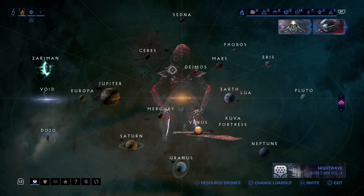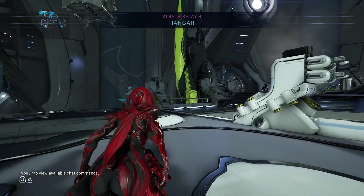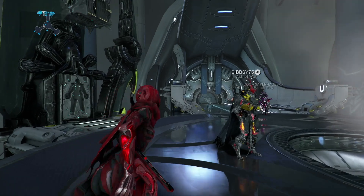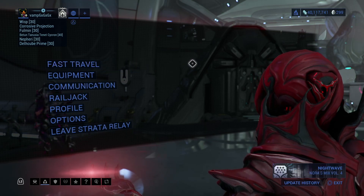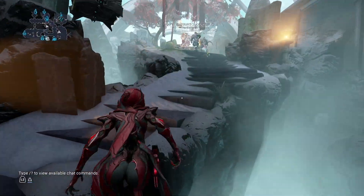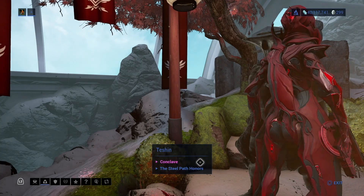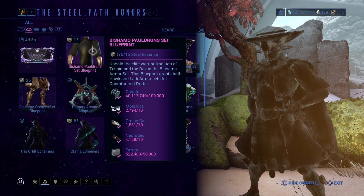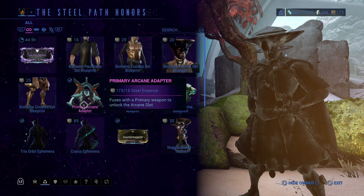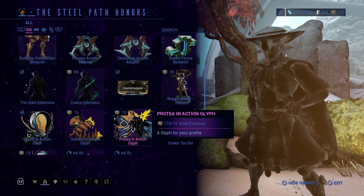Since I brought up Steel Essence, we're going to go to the Relay once again. It can technically be any Relay. This time I'm going to fast travel to Teshin. Normally he only has Conclave rewards, but if you have the Steel Path unlocked, he has the Steel Path Honors rewards. He takes Steel Essence as his currency — no credits, no endo, just Steel Essence.